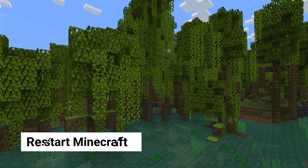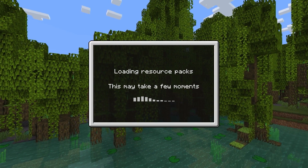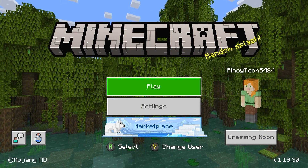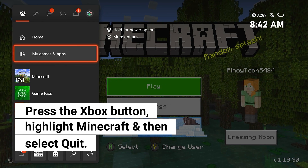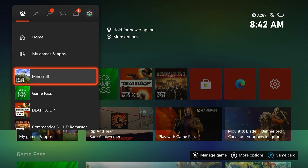First solution: force stop Minecraft and reopen it. If Minecraft has been working properly before, the issue is probably just due to a minor glitch. Press the Xbox button on the controller to pull up the side menu, highlight Minecraft and press the menu button, then select Quit to stop the game.